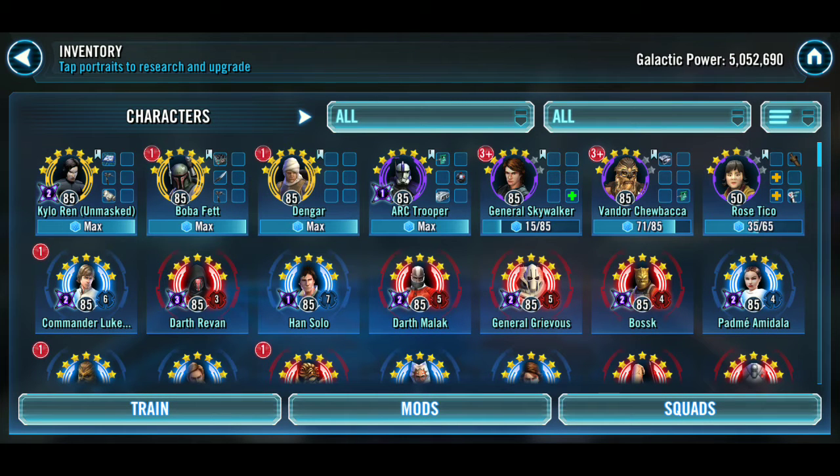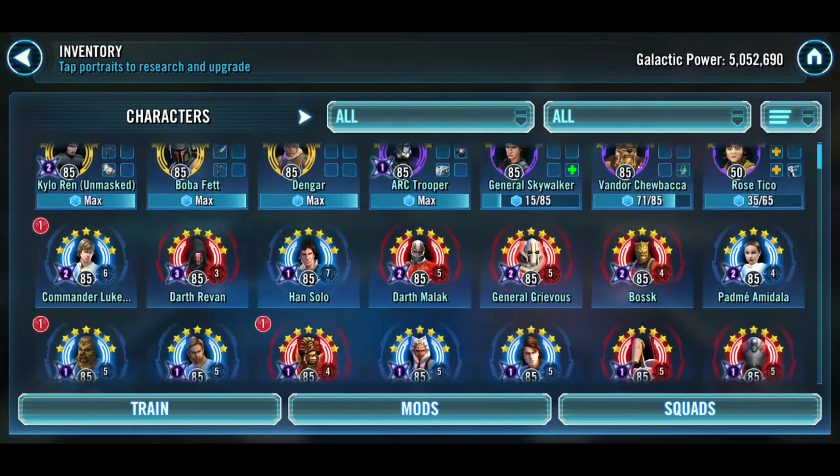Coming back to the roster, you can see I did unlock General Skywalker. I'm farming Rose Tico and Vandor Chewbacca — Rose for resistance tag implications, and Vandor Chewbacca because he's probably going to be needed somewhere for something.